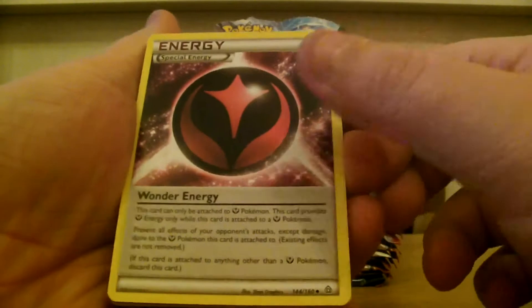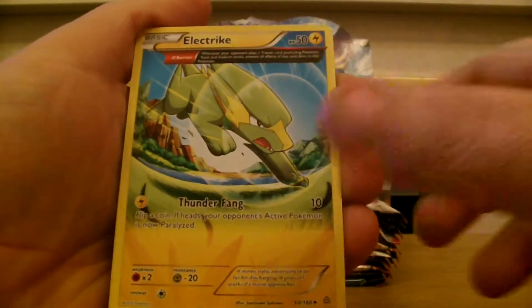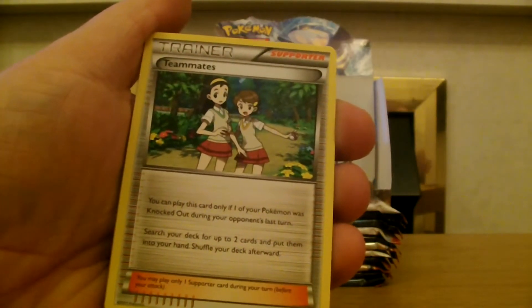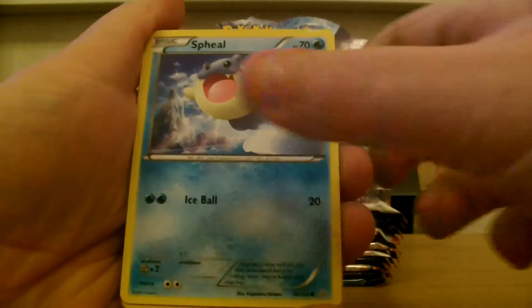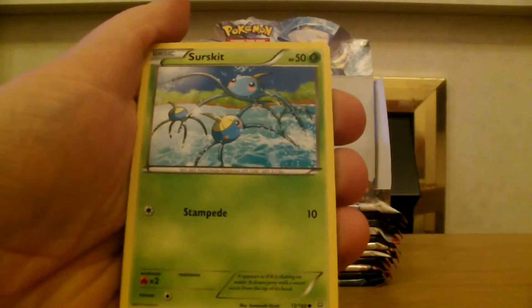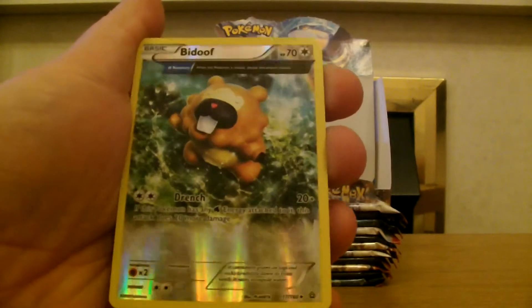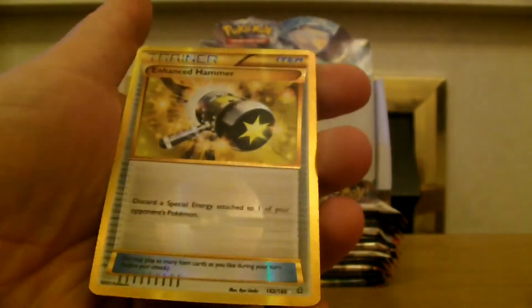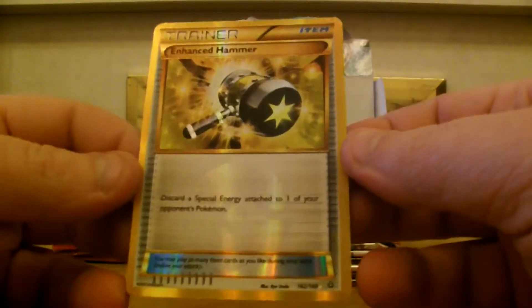A Wonder Energy full art, large art Electrolyte — you'll be forever saying 'full art', I know. Teammates, Trapinch, Seel, Torchic, Marill, Surskit. Our reverse is a large art Bidoof, and our rare — whoa, oh my god — are you kidding me? A secret rare Enhanced Hammer!